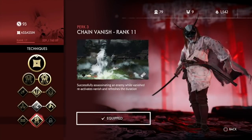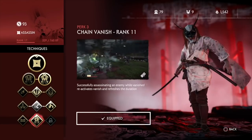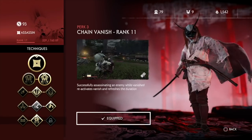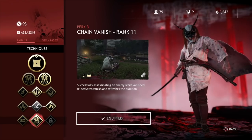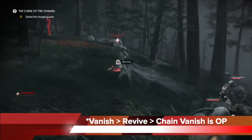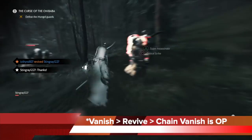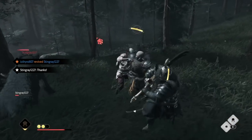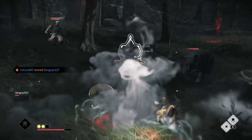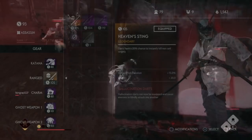You also want to add Chain Vanish at rank 11, which is why I was able to vanish again after a successful assassination. So vanish into a revive into a Chain Vanish is OP. Essentially when you first vanish, make sure the first target you assassinate is someone you can kill right off the bat, and then you can do another assassination while vanishing again. Using vanish with this concept in mind can often change the tide of the battle.